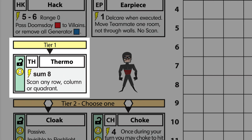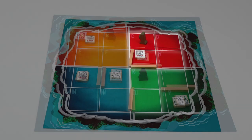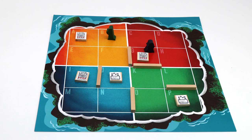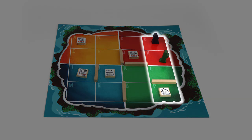Thermo: the Thermo ability requires a Sum 8 to use it. It allows the player to scan any row, column, or quadrant on their turn, but they don't move. This is a powerful tool for bluffing — the spy could hack and then Thermo to make it look like she stepped off, but stayed there to hack again the next turn. Motion detectors: this allows a villain to choose a row, column, or quadrant, and the spies must say how many spies are in that room. This can be used to counter Thermo and get information where your flashlight can't reach.